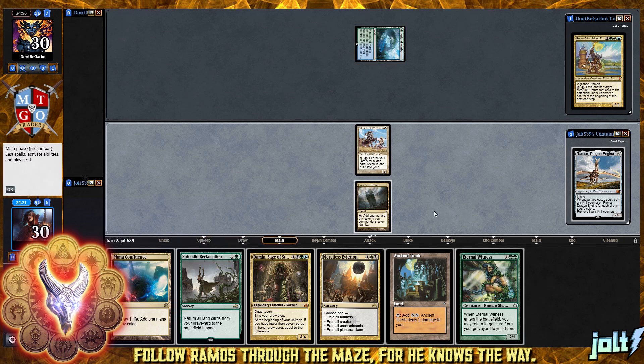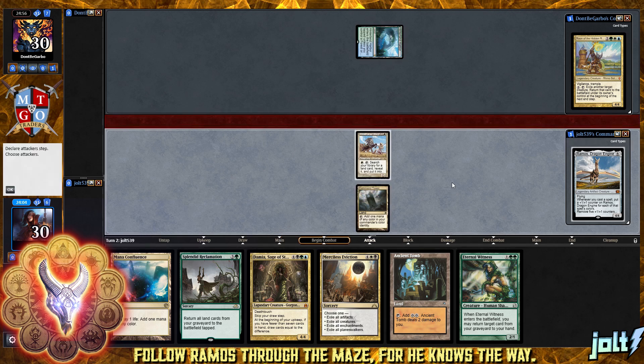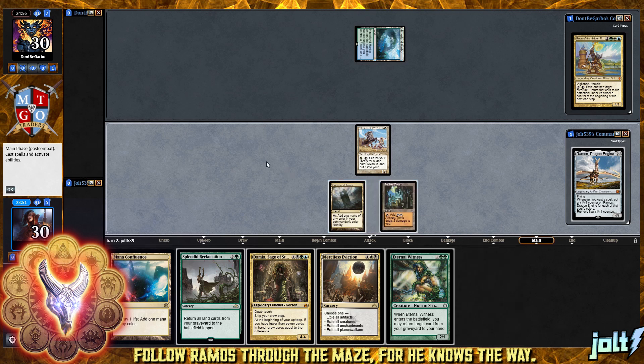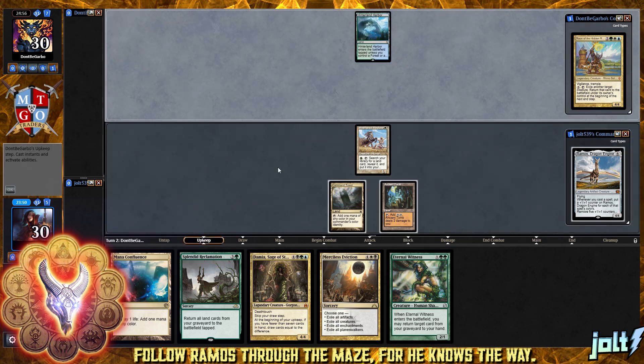Let's go ahead and get down Ancient Tomb. We want to go for something with Weathered Wayfarer and not make the land drop, because once we get down Ancient Tomb it'll be just like we made the land drop anyway - that'll be two mana. Let's just go ahead and get down Ancient Tomb. There's not much else that we can do.